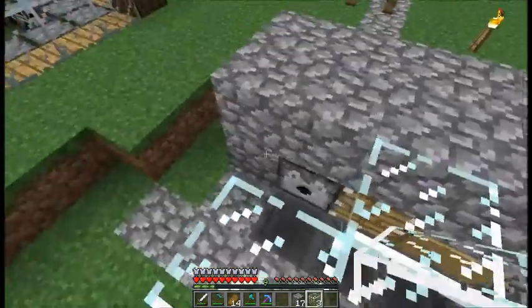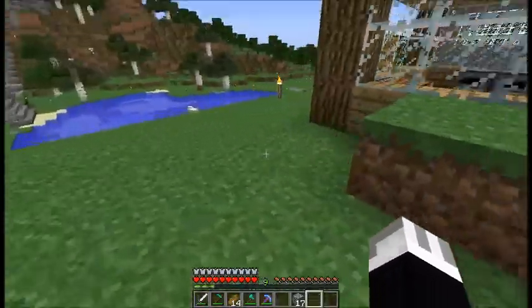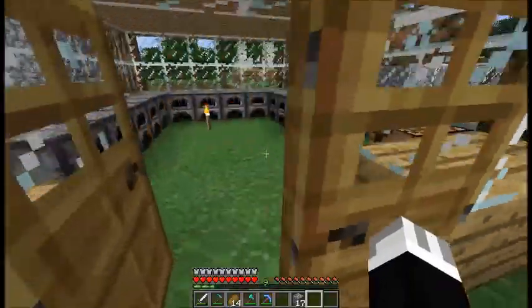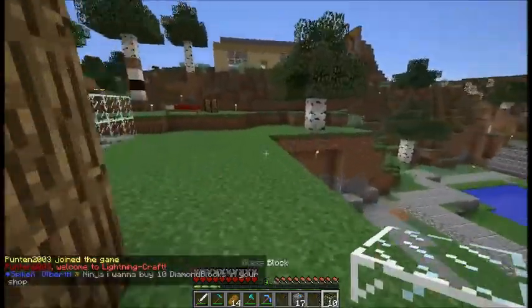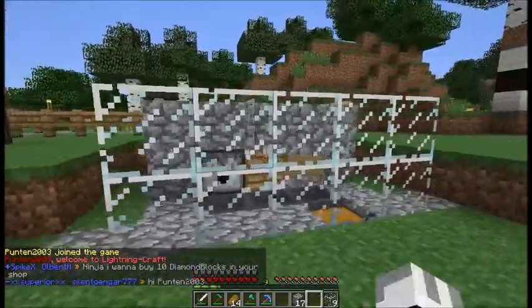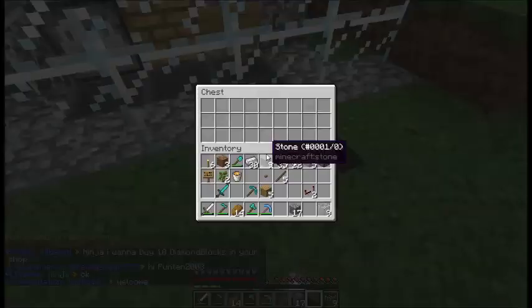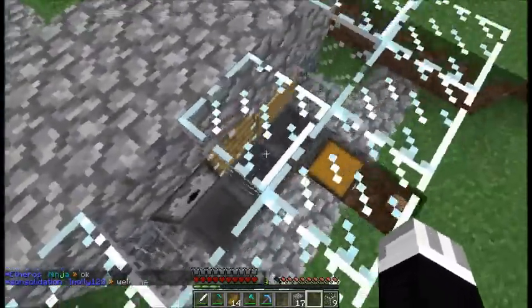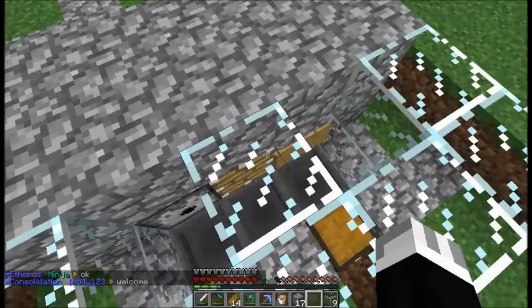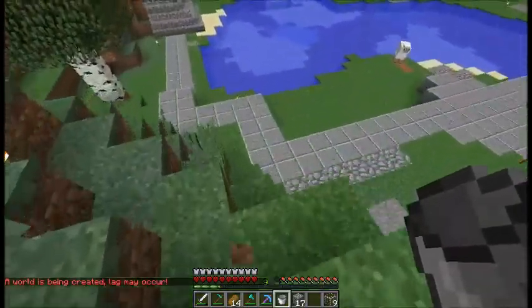And then we just surround it with glass. It seems that I don't have enough glass — there we go. Now we just leave a block here so we can access the chest. And then you put the lava over here.